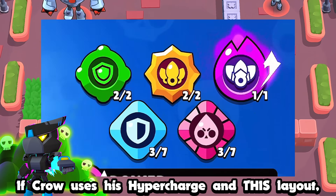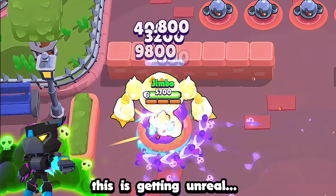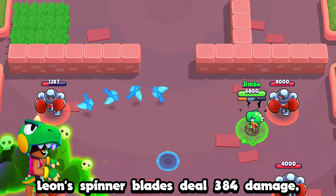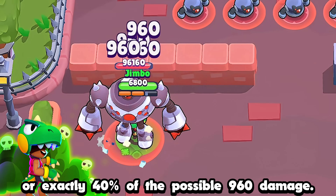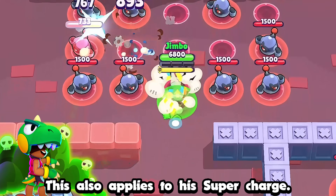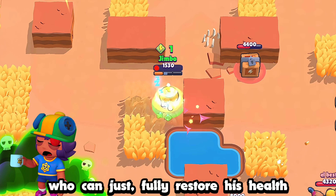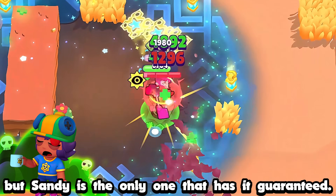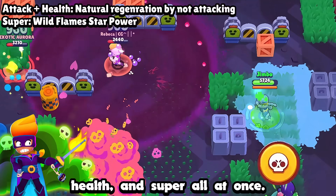If Crow uses hypercharge in the right layout, he can deal an incredible amount of damage — honestly, this is getting unreal. At their maximum range, Leon's spinner blades deal 384 damage, or exactly 40% of the possible 960 damage, and this also applies to his supercharge. Sandy is the only brawler who can fully restore his health with a gadget — surely it's possible with a few others, but Sandy is the only one that has it guaranteed. Amber is like the only brawler who can restore her attack, health, and super all at once, which can come in really handy.